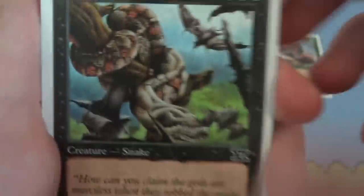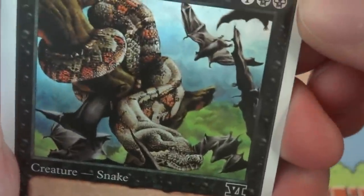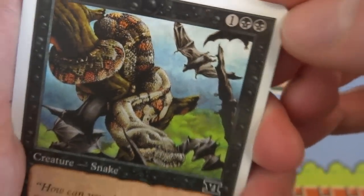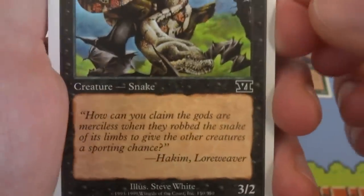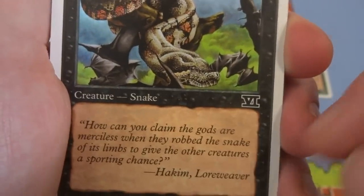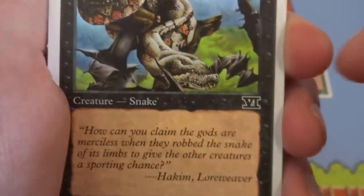Looks like there is some special offer in the back — that's what that is. Got a Python — beautiful art by Steve White, just absolutely lovely. It's hanging out in the tree with the bats. Lovely scales on it, green canopy in the background, some blue sky. One, two black, three-two — it's a creature snake, very simple.